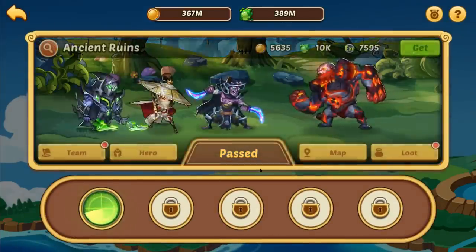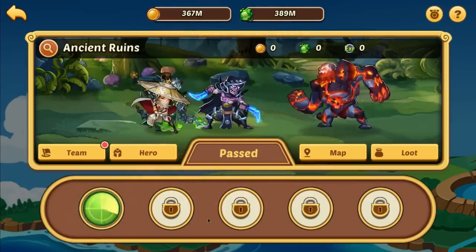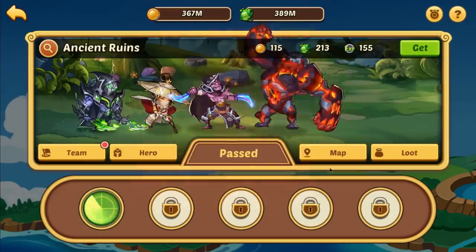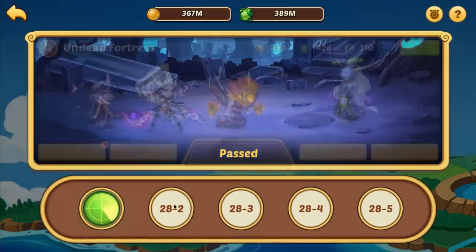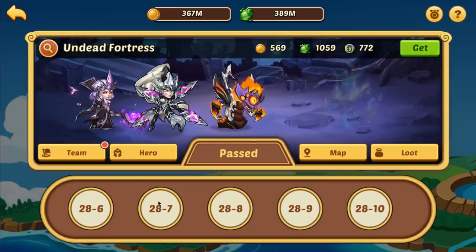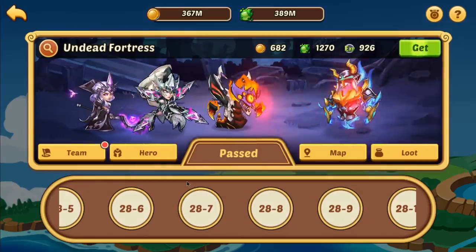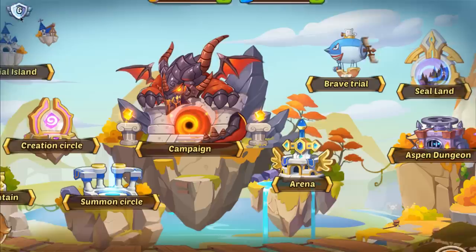Early in the campaign, the first couple of areas will have four star rewards dropped at every five interval - so at waves like 28-5 or 28-10. Not only will they drop four or five star shards from the boss, but the first time you beat those waves, they'll reward you in shards. Early game that'll be three stars and then four star shards, and pretty early on you'll jump into five star shards.